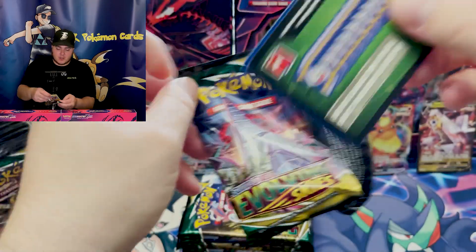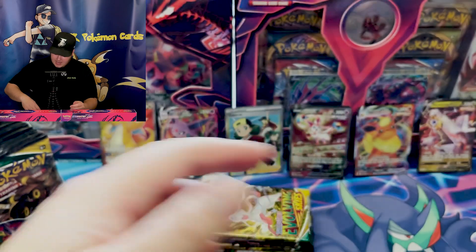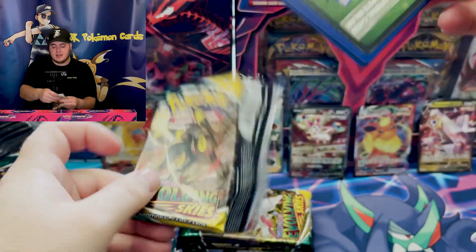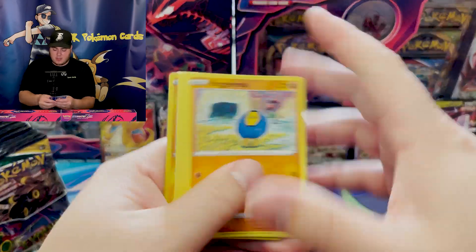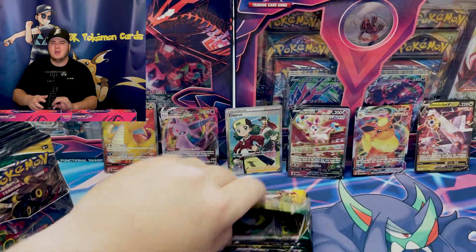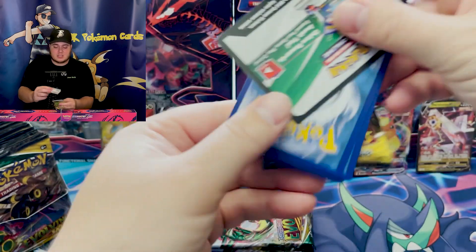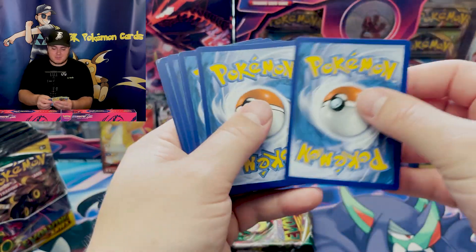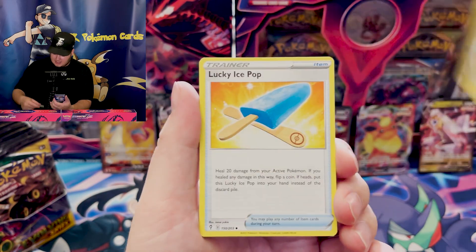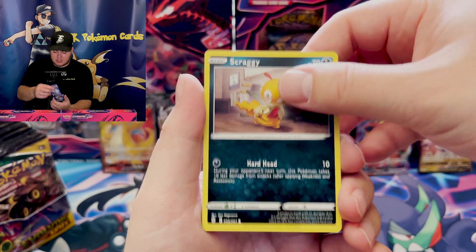First booster box I opened — you've seen it — it was a Rayquaza alternate art. It was amazing, great box, phenomenal box. Second one — absolute dud. If I post it, it'll be like 'worst booster box of Evolving Skies.' But we opened some vintage packs. Then the one you saw — the pulls minus the Sylveon V that's gorgeous — it just wasn't up to par with our expectations. I don't know if I used all or some of that film. Hopefully I could use some of it for this video, just to make it funny — us blowing through a booster box. This would technically be my fourth booster box of Evolving Skies.